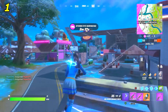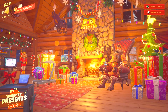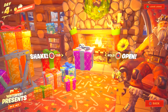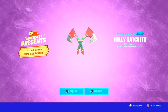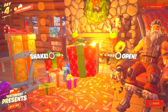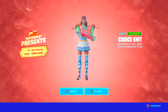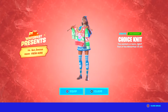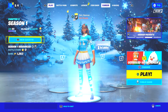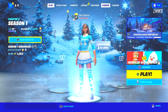Now I'm opening my two Winterfest presents that I've been saving up. Opening the first one from Sergeant Winter — we got the Holly Hatchets, some pretty sweet pickaxes that'll probably look good on the Blizzabelle skin. Opening the second one — we got the Choice Knit emote, which makes an ugly Christmas sweater. That's a cool Christmas emote. Anyway, that's all for today — smack that like button and subscribe if you haven't already. Thanks for watching!